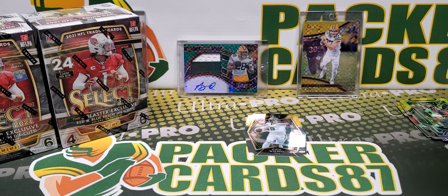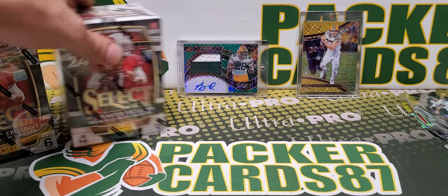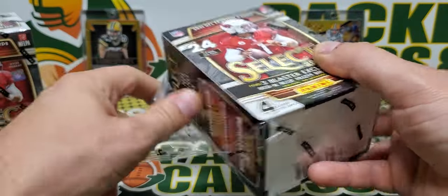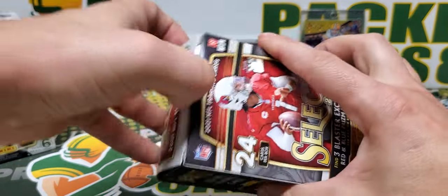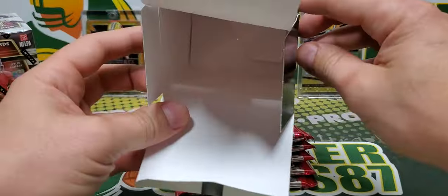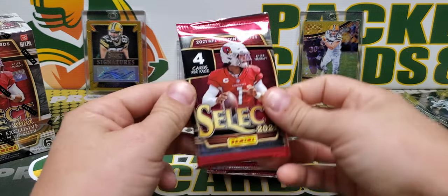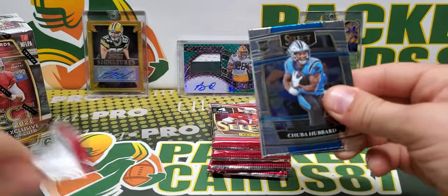I'm going to sleeve these up real quick, then we're going to get into these blaster boxes. I've seen some cool stuff come out of the blasters and I got two of them — one already had a cut in it, they probably accidentally cut it when they were cutting something else. Shout out to Price's Collectibles — that's generally where I get all my retail from. If you're in the southeastern Wisconsin area, look up Price's Collectibles and stop by — he's got a cool little shop.